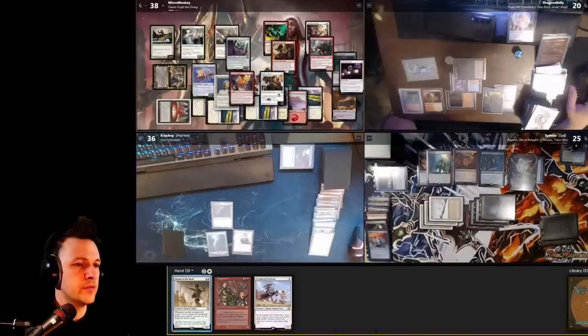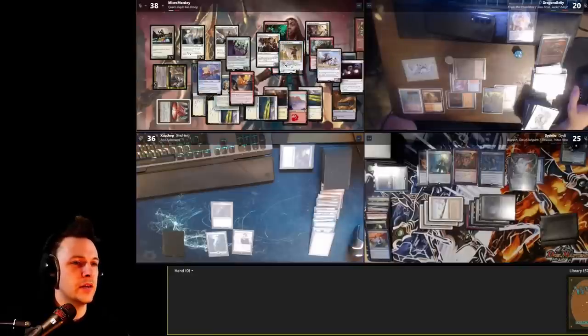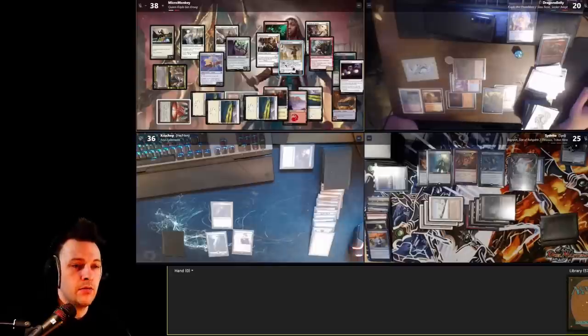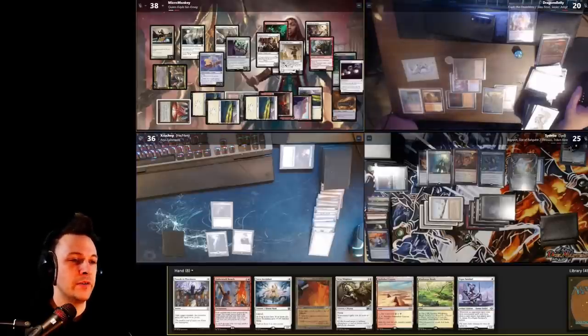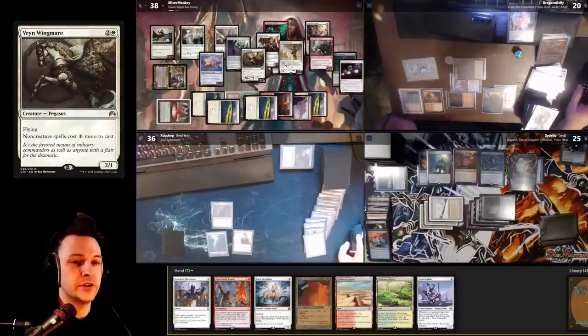Discarding seven cards: Mogu Catcher goes to the grave. I put Mother of Runes, Mentor of the Meek, and a mana-tapping creature into play, also discarding a madness card and a Lightning Tutor to the graveyard, plus Redwayfarer. I have two Mentor of the Meek triggers — pay two mana and draw two extra cards — then draw six more, going up to eight cards. Drew Swords to Plowshares — exactly what we need. Also drew Wingmare, which is great.